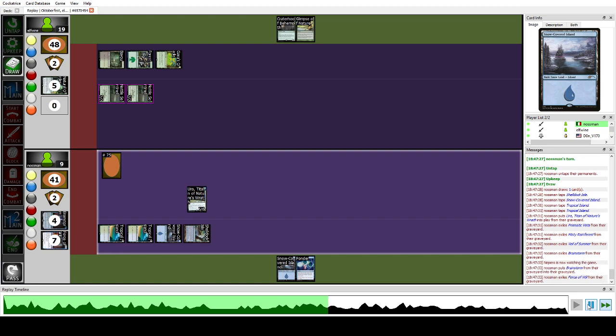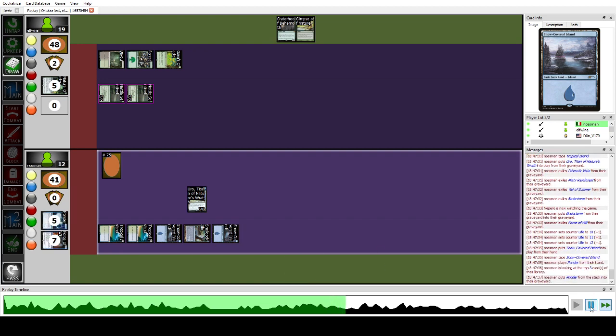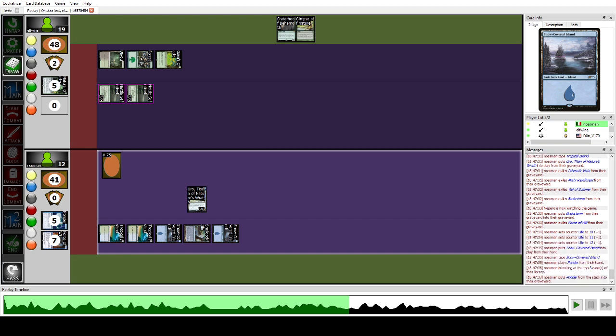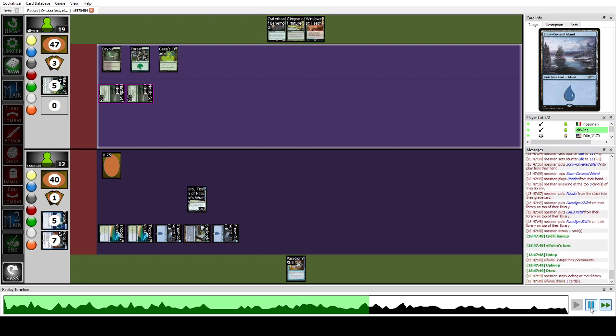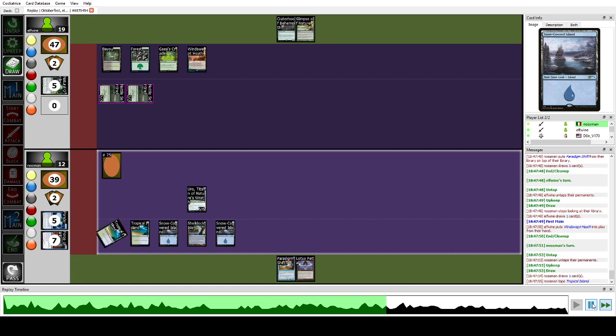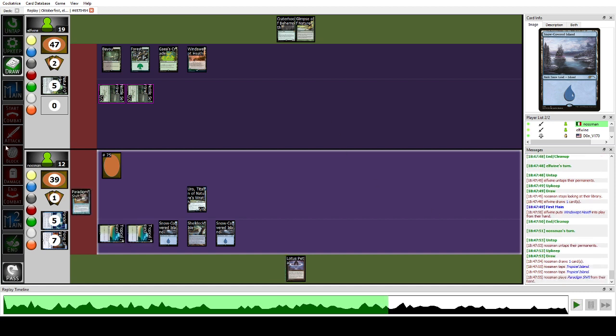We play Waterlogged Grove, get the trigger, draw a card, place an Island, and cast Ponder. I think we forgot to draw a card — sad. Anyway we draw Parting Shift off it. We untap and draw. They didn't combo the turn before — they didn't have enough mana for Craterhoof Behemoth and Glimpse was dead. We play Parting Shift with five cards, and despite that we have three devotion counting Uro, plus lots of cantrips.